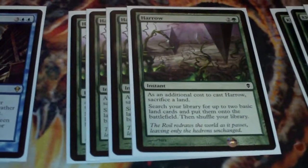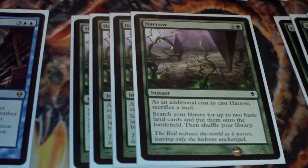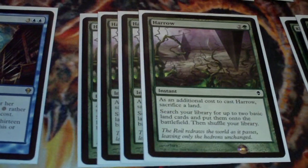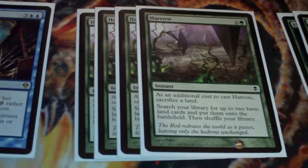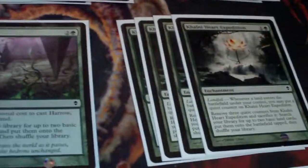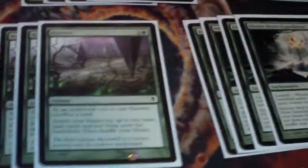My favorite land grabber is Harrow. I'll side it out for Rampant Growth when I do a lot of other swappings, because it does have the drawback of having to sacrifice a land. But because it's at instant speed, you can mill people on their turns if you've got some crabs out. Khalni Heart Expedition, in conjunction with the Harrows, Terramorphic Expanse, and Evolving Wilds, gets those counters on super quick so you can pop it and keep up the mill process.